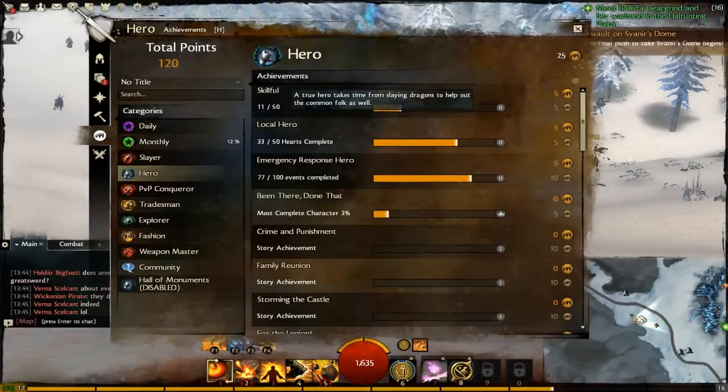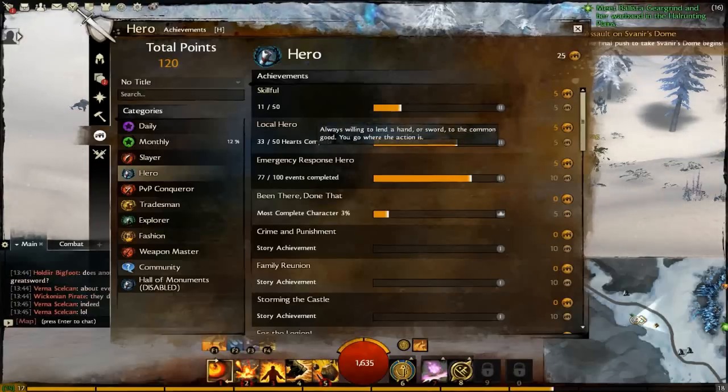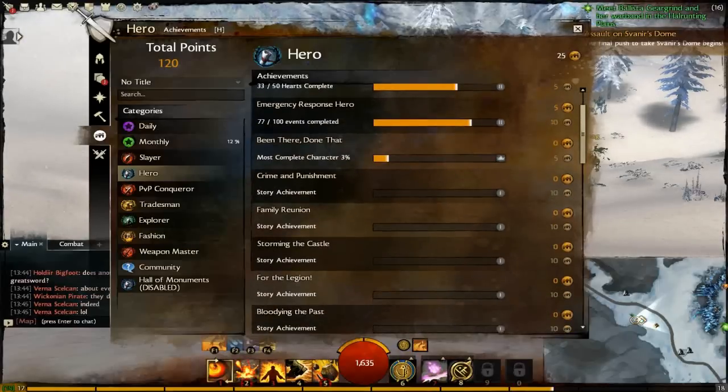Local Hero — 'A true hero takes time from slaying dragons to help out the common folk as well.' That's the heart quests. 33 — I thought I'd done more than that. Emergency Response Hero — 'Always willing to lend a hand or sword to the common good, you go where the action is.' That's events. Seeking Zaytan's corruption in every corner of Tyria — most complete character: 3%.